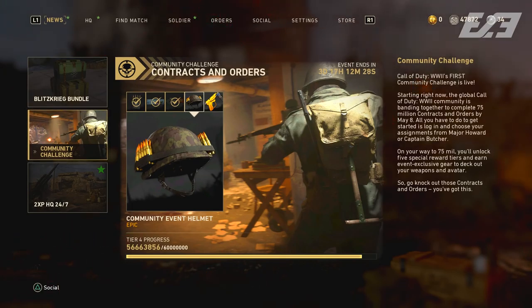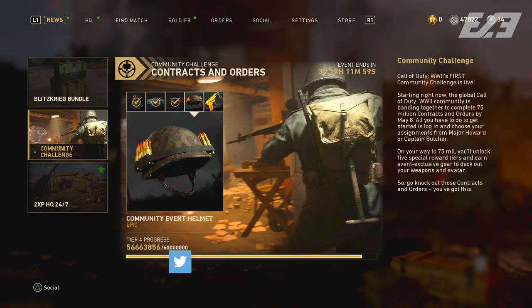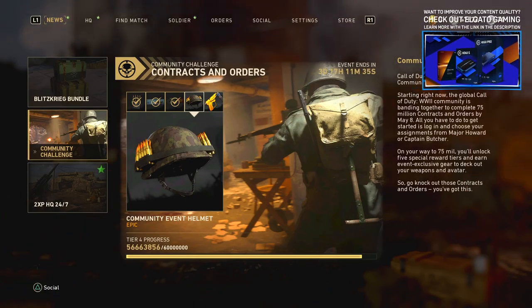The next thing is the actual community challenge. We completed tier three earlier in the week, but we are still a little bit behind schedule. As it stands right now, we have not completed tier four, which is the special helmet. With only a few days left, I'm not sure if we'll be able to complete the full challenge to get that Rosie 2 weapon variant for the grease gun. Taking a look at the mathematics, we were sitting about three to four million contract and order completions short of hitting the 75 million goal. So if you have challenges available in zombies or multiplayer, definitely try to do them so the community has more of a fighting chance.